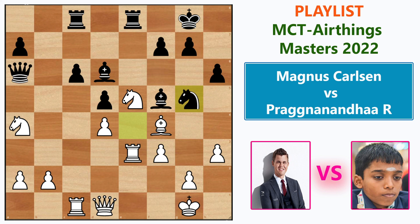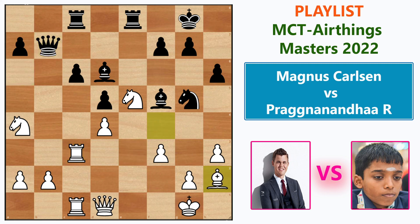Rook c3, Queen b7, Bishop e2 defending the bishop which was hanging. Knight e6 now attacks the pawn and is ready to jump to f4, an excellent post for the knight. After Knight takes c6, Pragg lost one pawn but had the opportunity — he played Knight f4.